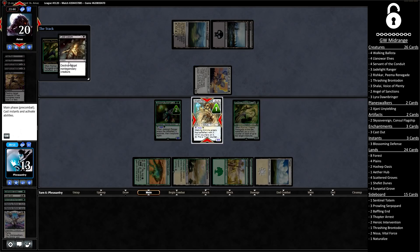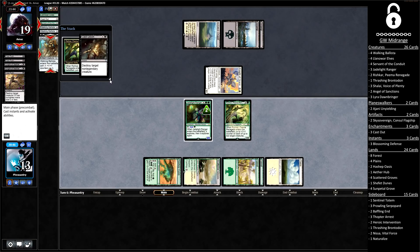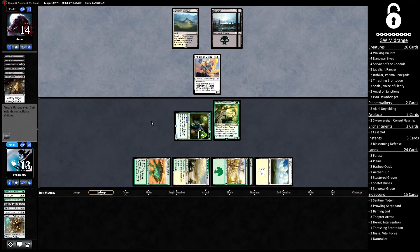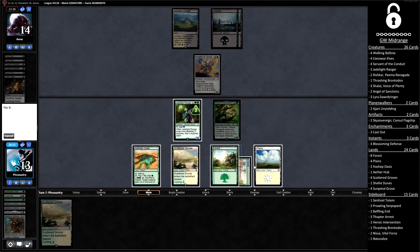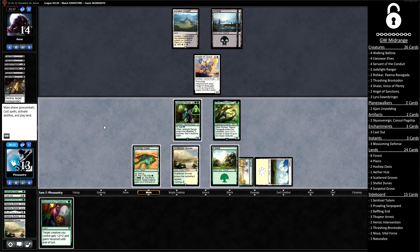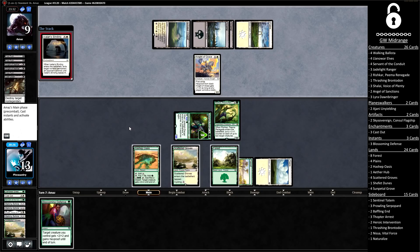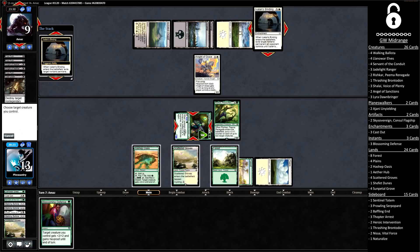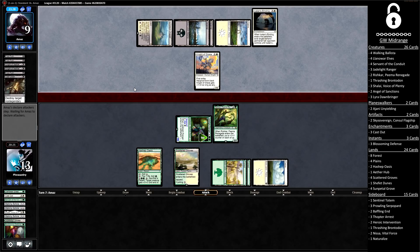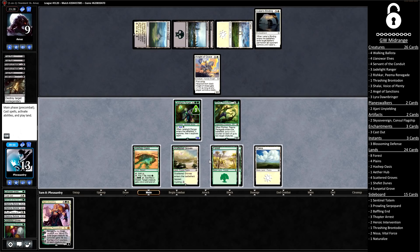The opponent's going to cast down our Walking Ballista, which kinda sucks, but at least we get to bash them for five this turn. We're out of cards and our opponent isn't, so I'm not feeling great, but with them not having any plays to make I'm feeling a heck of a lot better. We cycle into Blossoming Defense, which is pretty nice, and I'm just going to keep bashing for five. And an Ixalan's Binding from the opponent — this is going to be a sweet Blossoming Defense. Beating off these four-mana removal spells with a one-mana spell in response is always an amazing feeling.